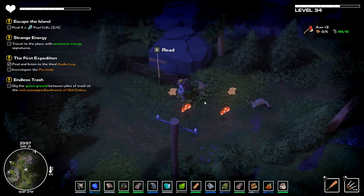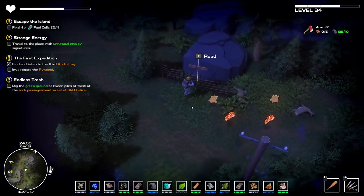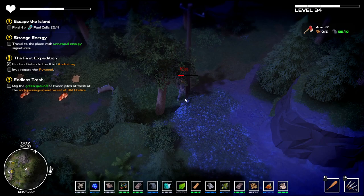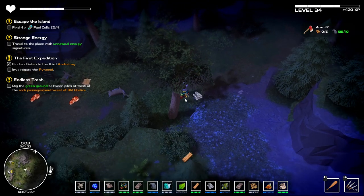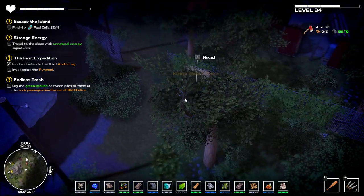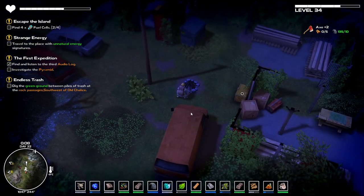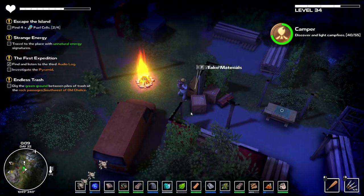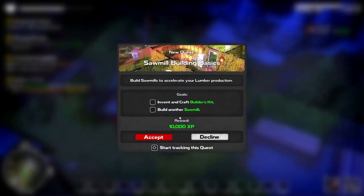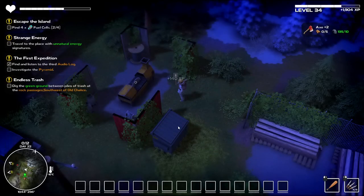Old Chalice and Crebswood — still this way. We split off here — timber and wood, this way, let's keep going. We need to go to Old Chalice for the quest anyway. We're still full on steel — never mind. This looks promising — let's have a read of the sign. Yes! Crebswood and Timber — this is going to be it! And there's a box as well — perfect. There's a quest here too.